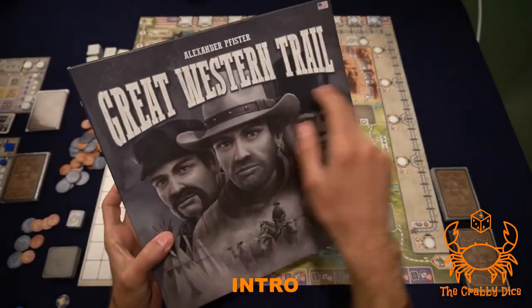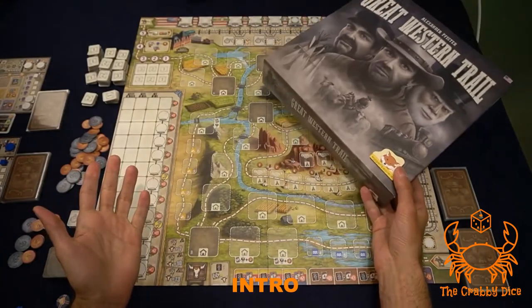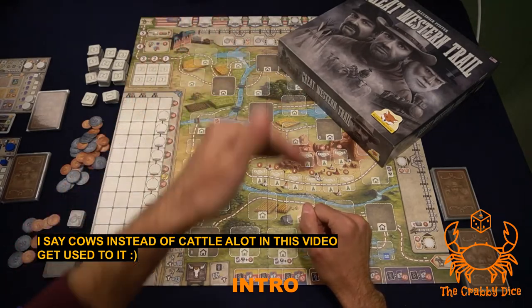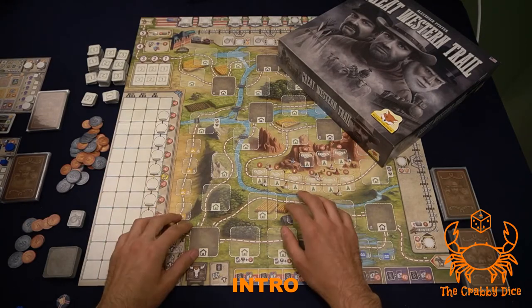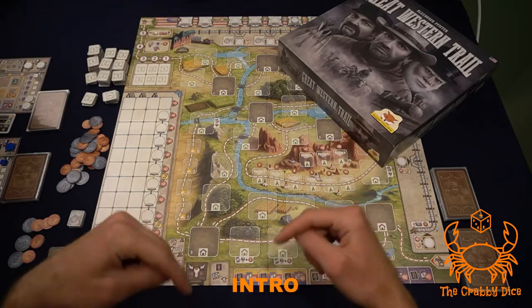Welcome back to the Crabby Dice. Today we're looking at Great Western Trail. The theme: we're ranchers trying to sell our cows to cities across America to make the most points and money as possible. It's a euro game, so we're just trying to collect as many points as we can. This is the setup and rules video — click the link below for my thoughts and playthrough.